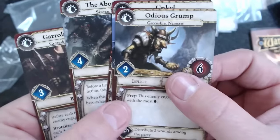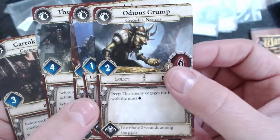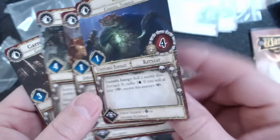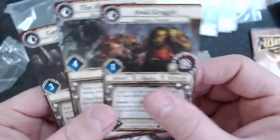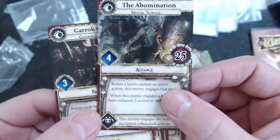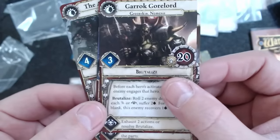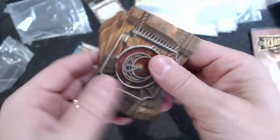There are five nemesis cards, and each one pairs with a quest. The rear of the quest cards has information on how to set up your game. I'm not going to run through the quests first - I think I'll try a dungeon delve first, which is a standalone individual quest. Let's take a look at some location cards - the rear of the cards is just as nice as the front.